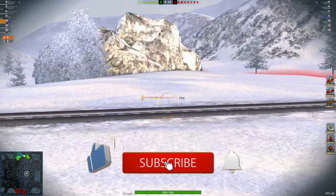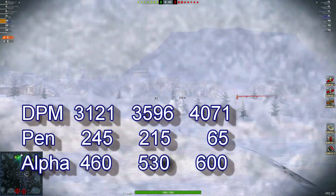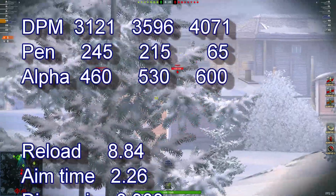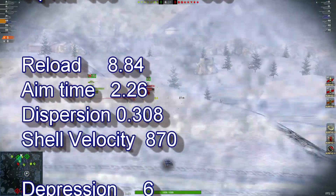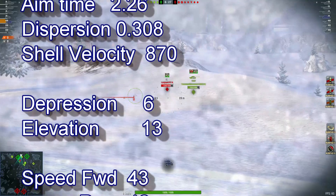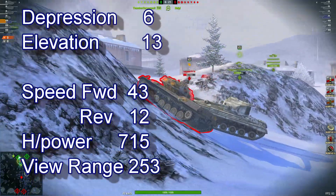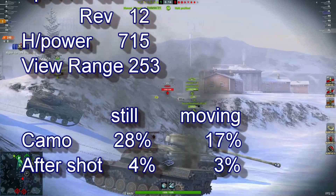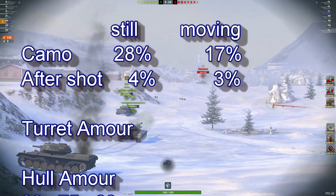3,121 DPM, 245 penetration, 460 alpha, reload of 8.84, aim time of 2.26, dispersion of 0.308, shell velocity of 870, depression 6, elevation 13, speed forward 43, reverse 12, view range of 253. Camo still is 28%, moving 17%, after shot 4%.